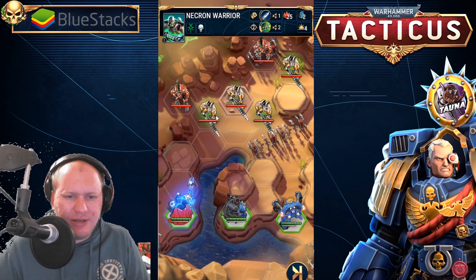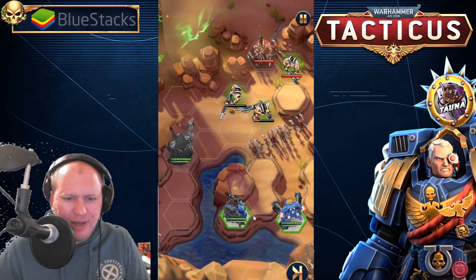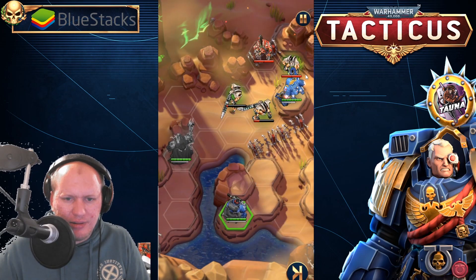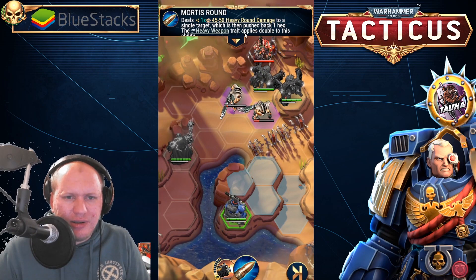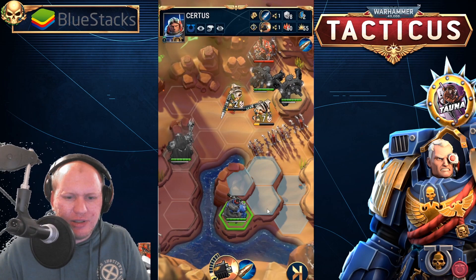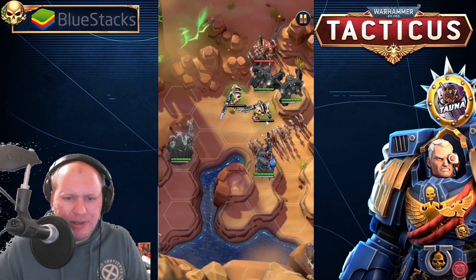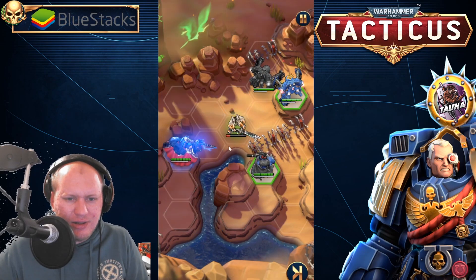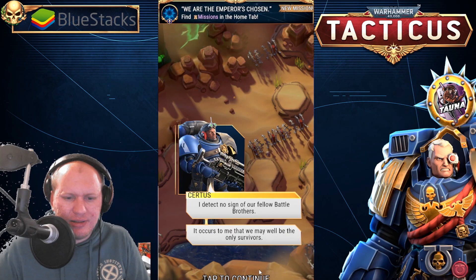Some summons cost 15, some are 25 — let's go up here and cast this; it's going to chain through all of them. Summon here, and then this dude — his ability deals heavy damage to an enemy which is then pushed back one space, and the heavy weapon trait is doubled for this ability. If we move here we can shoot this dude. We just counter-attacked that dude. A summoner was destroyed — 'It occurs to me that we may as well be the very only survivors.'